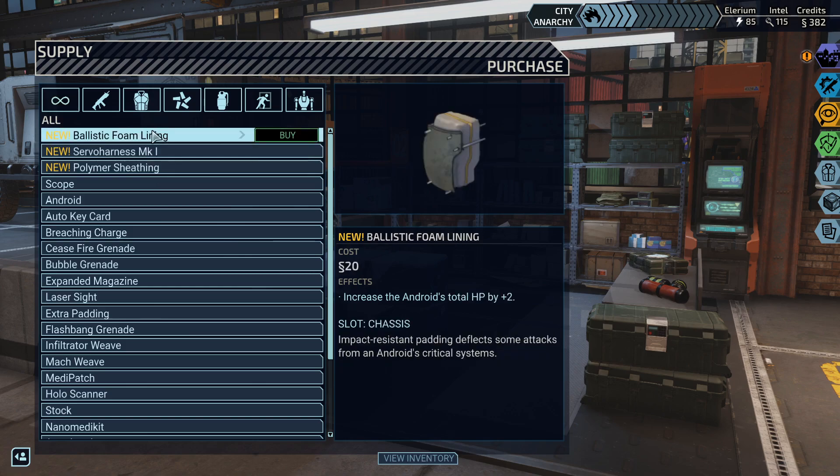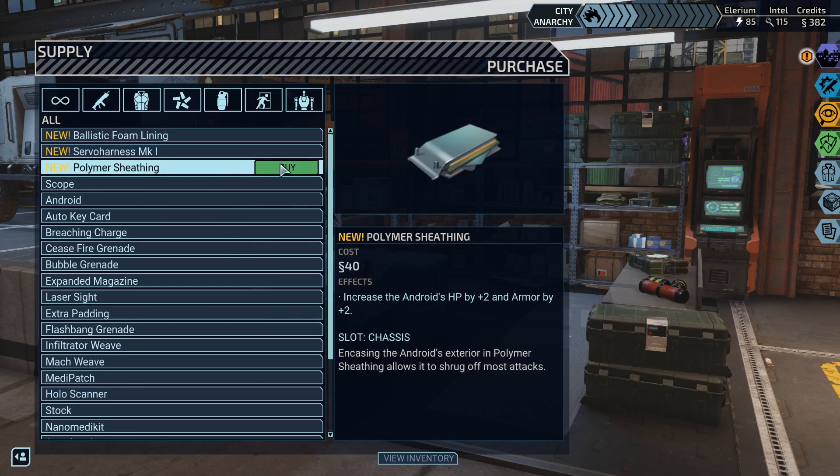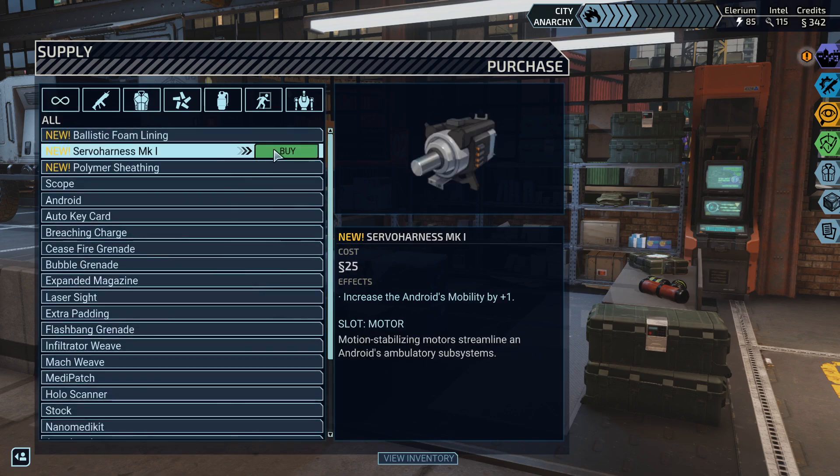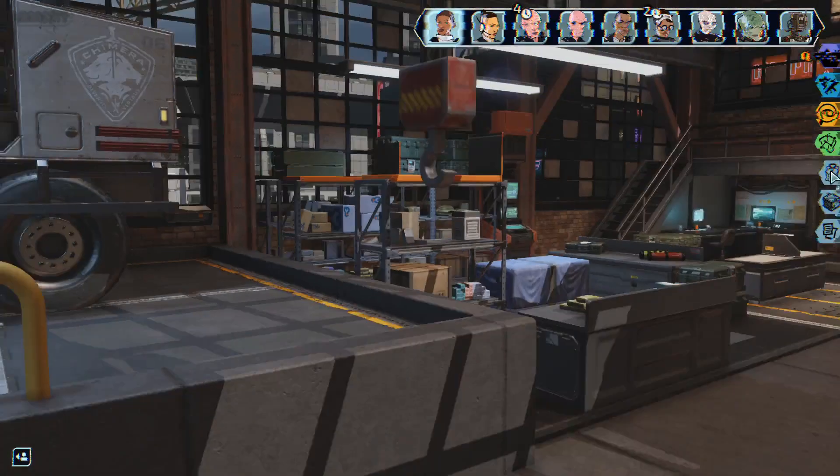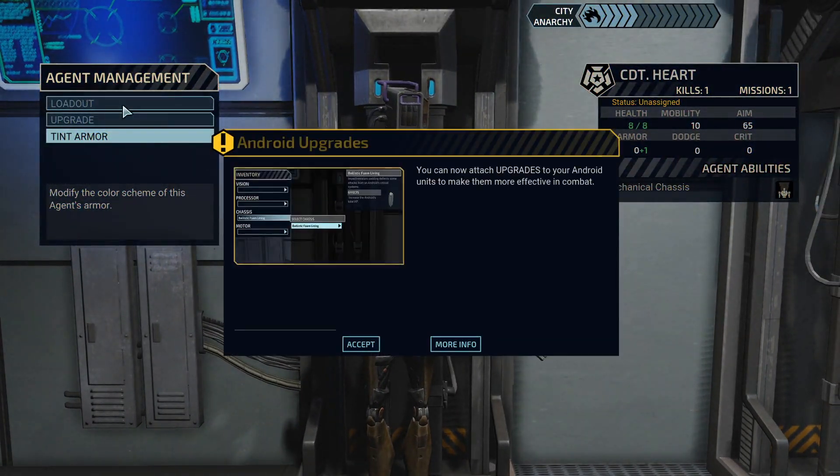The ballistic foam costs 20 credits less, but the polymer sheathing gives HP plus two and armor plus two, so why go for the foam? I'll buy the servo harness for sure.